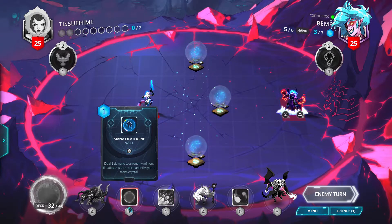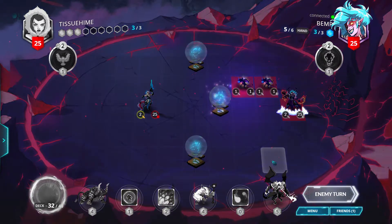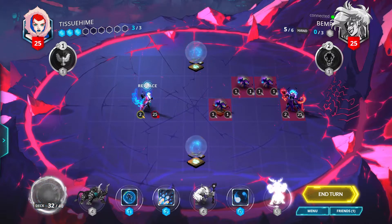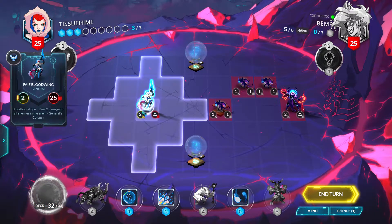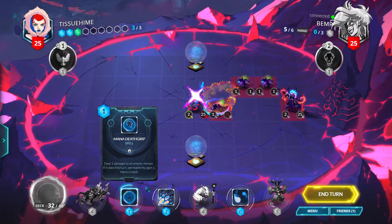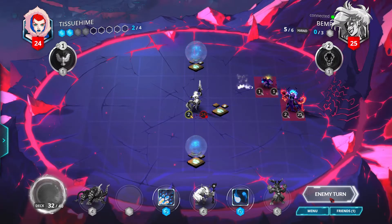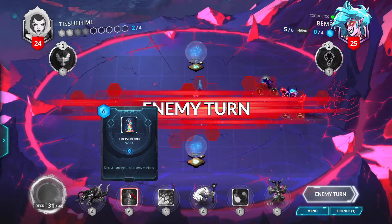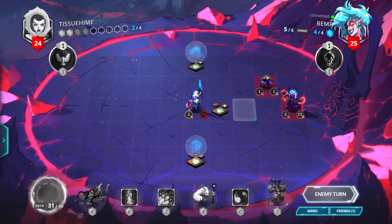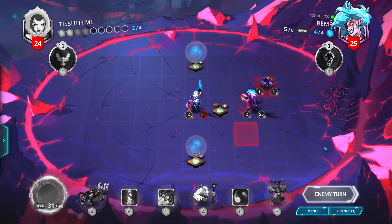Wraithling Swarm — easy target for the Mana Death Grip. I like that. I'm not going to get the Mana Spring anyway. Let's replace this Trinity Wing. I got our Blue Conjurer back, so let's just go forward and kill this Wraithling. We'll just Mana Death Grip one of the other Wraithlings. We'll end our turn, because we can't do anything. We got a Frostburn, so next turn we can Frostburn if the opponent just swarms the board with more Wraithlings, but you never know.